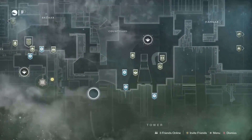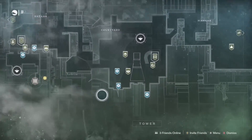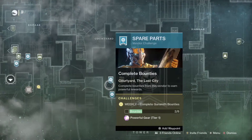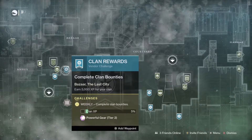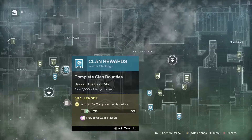Starting off in the Tower — just a reminder of the general eight bounties a piece to complete for Gambit, Crucible, Strikes, and the Gunsmith. That'll get you some pieces of powerful gear. You've got your Hawthorne bounties if you're in a clan — make sure you get those and get your clan XP racked up for some tier two rewards.